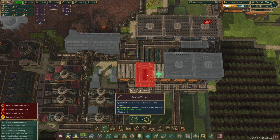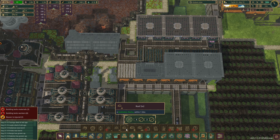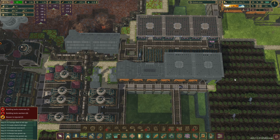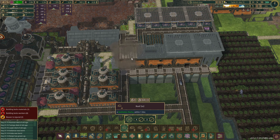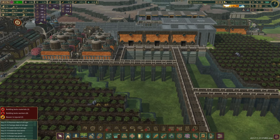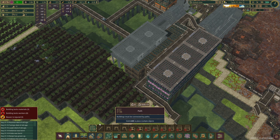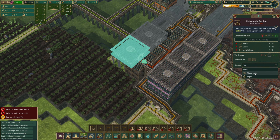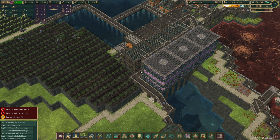We can actually come in here and put our rooftop terrace back in — maybe like that. And then just a two-by-two roof. That looks nicer. Making things look nice is obviously the priority in all of my playthroughs — if you guys haven't realized that by now, you just haven't really been paying attention.